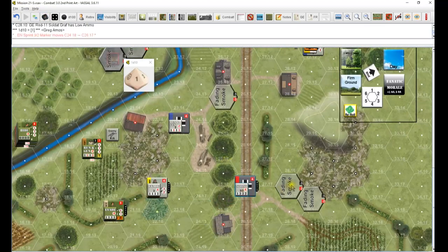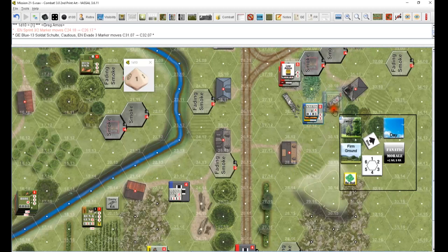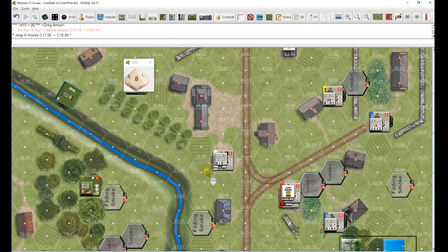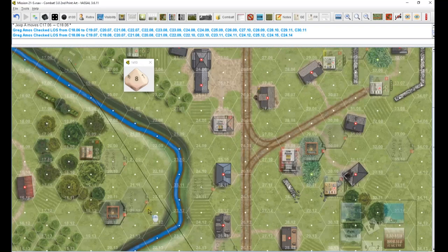Down here sprint two - he goes to there. Next up is Blue - evading three, going back to there. Sneaking two, headed for the building. He can actually duck back - he doesn't see anybody there, he's going to make a TQ to do that, that's a three - does not. This guy's running gun two, does not have a target so he will run there. We go to Able - the jeep moves one closer. Rapid fire, rapid fire, still can't see anybody. We can spot him anyway.